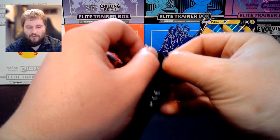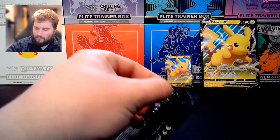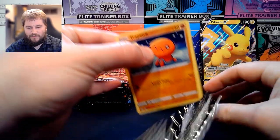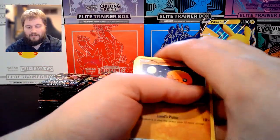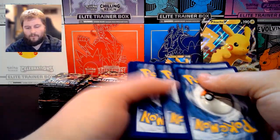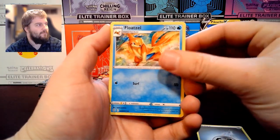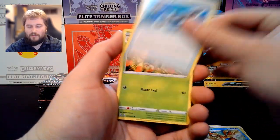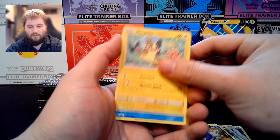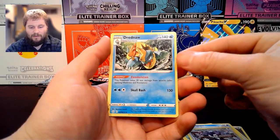Let's start with the ones from the Pikachu V box. I'm pretty excited for this set — it's always fun to find some shinies. Code card. We have Metal Energy, Floatzel, Rusted Sword, Dartrix, Trapinch, Yanma, Koffing, Morpeko, Horsea, Reverse Holo Indeedee, and a Drednaw.